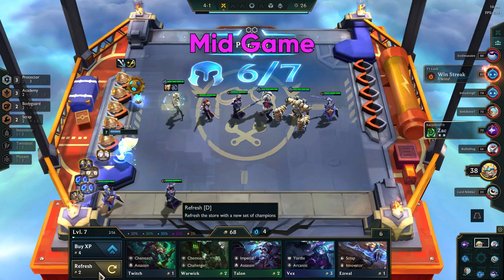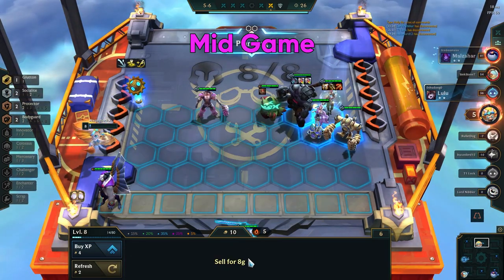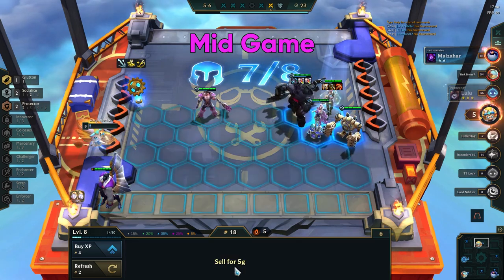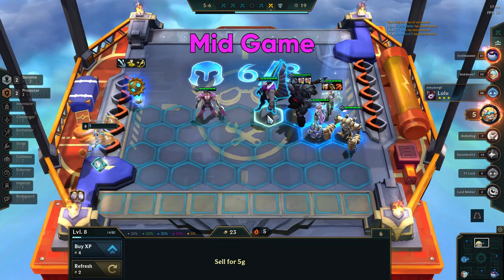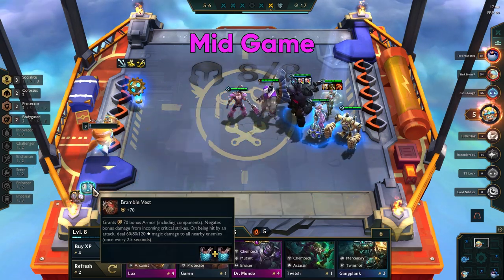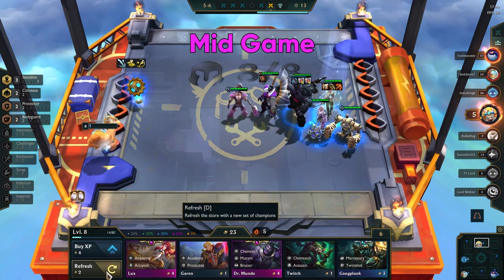At stage 4, you will want to level up to 7 so you can have the full mid game comp in. After hitting 7, you will want to save up to hit level 8 by 5-1 or sooner. It's okay if your build does not look exactly like this, but you will want to make sure you at least have Seraphine, Taric, and Blitz by now. Once you get Scion, get him into the game and put your tank items on him.